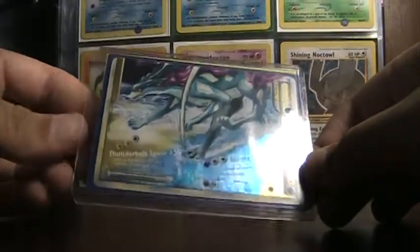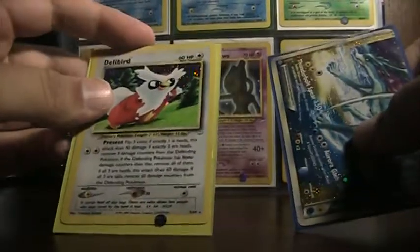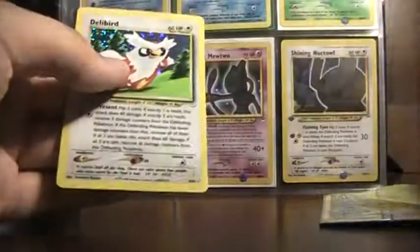I got a Raikou Suicune bottom, and a Delibird Holo from Neo Revelation. It's good — I don't have that. Condition — perfect. Little edgewear, but that's fine.